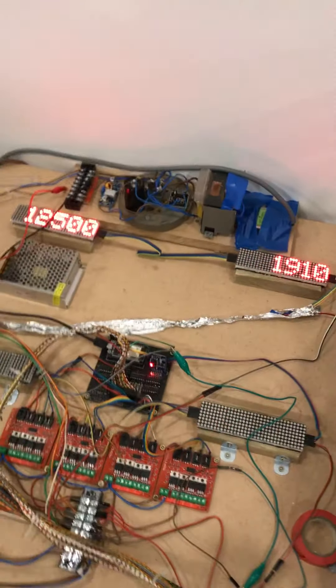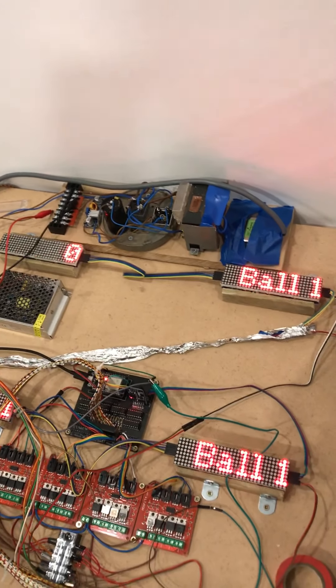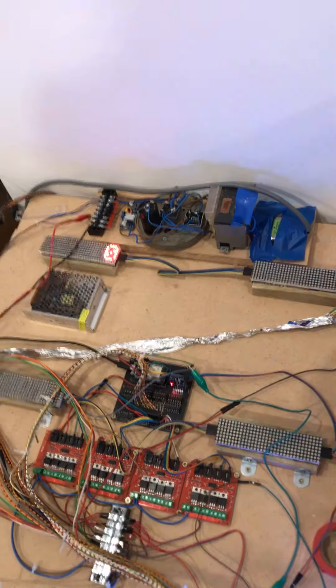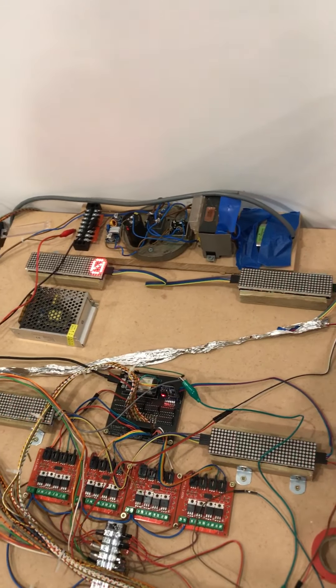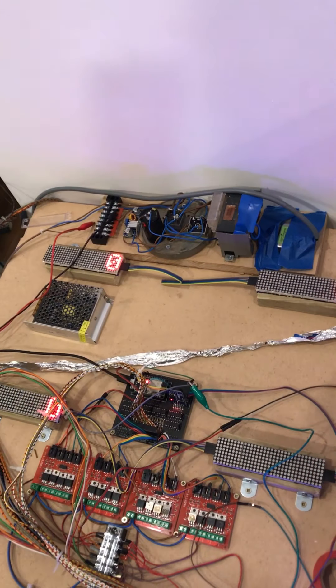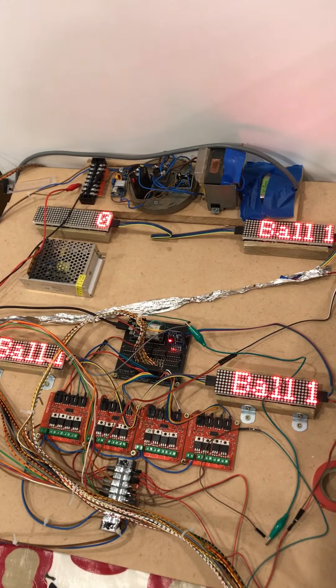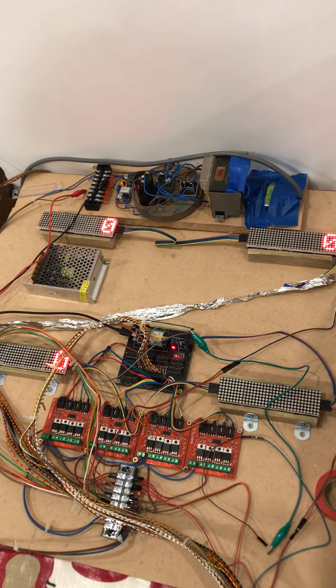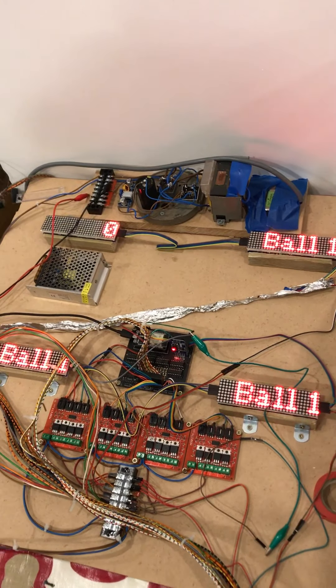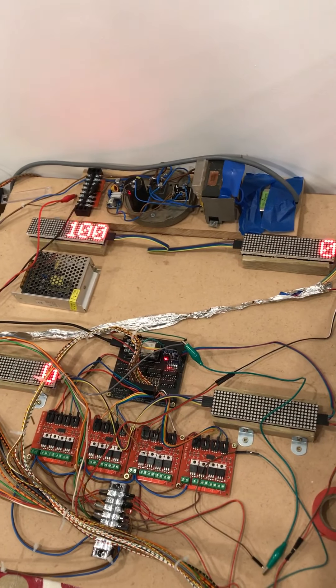If I press the start button, which is just over here, we've got one player up and we're on ball one. I'll just fire up another player — so we've got three players up now. You can see three zeros flashing. The one that's on all the time is player one, which is the player currently up.